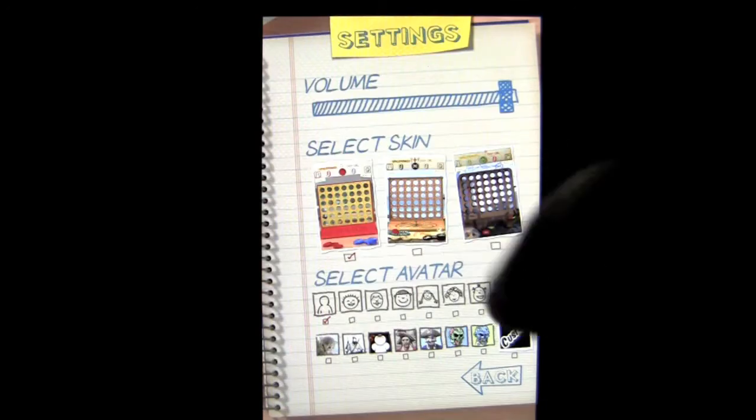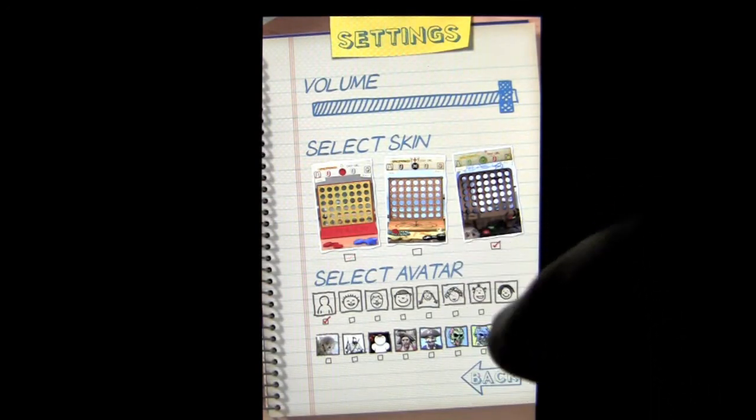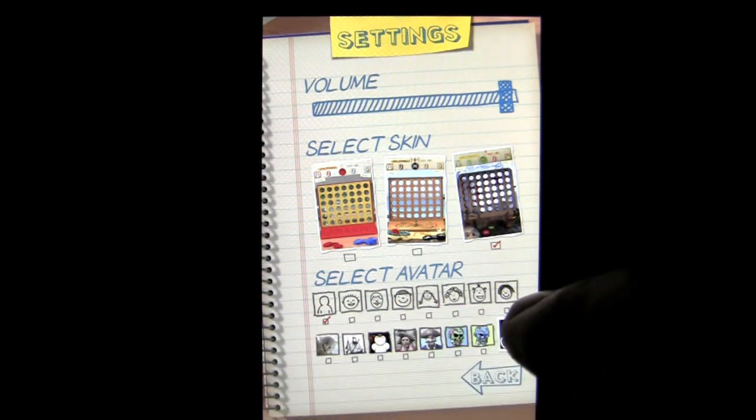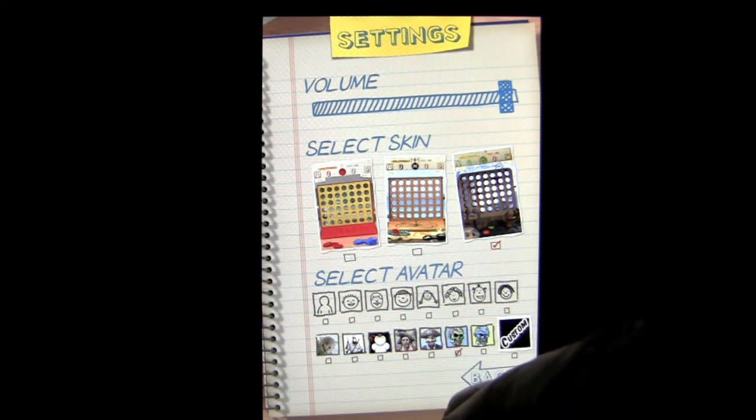But before we do that, let's go into Settings. I've unlocked the skins — I'm going to pick a new skin. I believe that's the Pirate skin. You can also change your avatar. I could customize it. Now we'll head back.